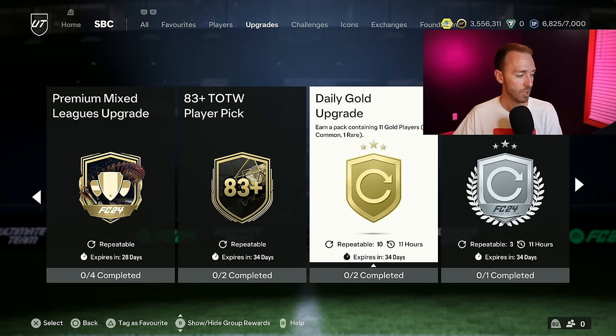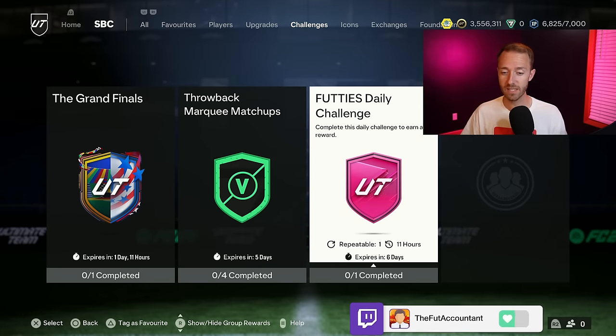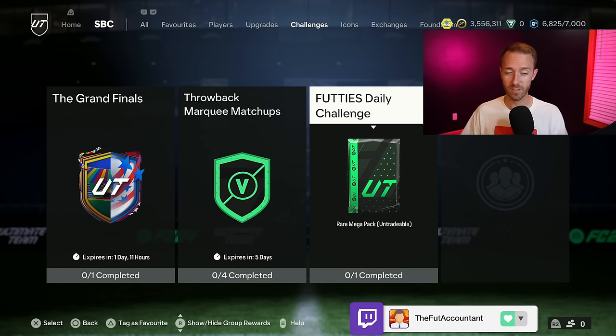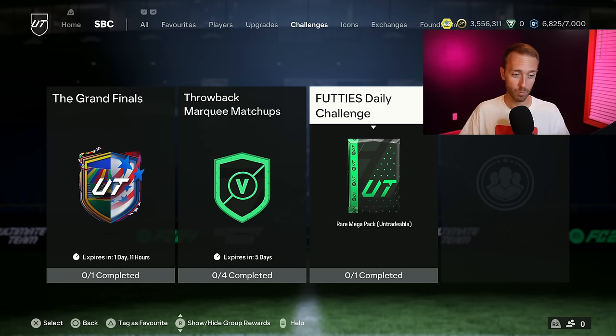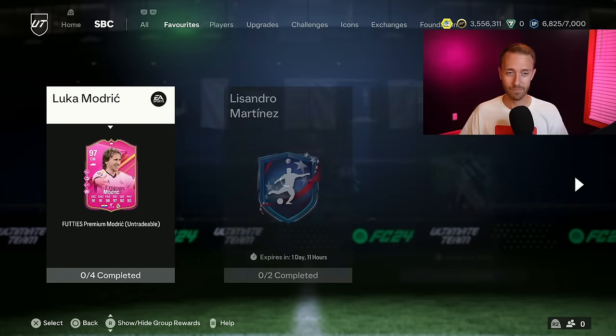The 83 plus team of the week player pick was also refreshed and re-released. One SBC I want to talk about today is the footies daily challenge. This is pretty easy to do - it's a rare mega pack. The problem with the grind is you run out of rare gold really quickly. This is a basically free SBC at 3,000 coins to complete, and you can get a bunch of rares in this rare mega pack SBC. Everything inside of it is rare. You can do it every single day.